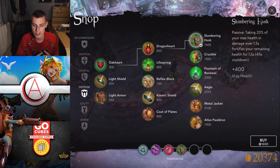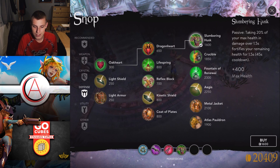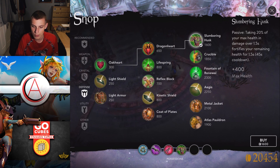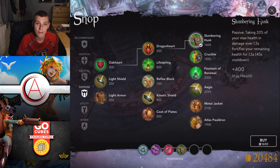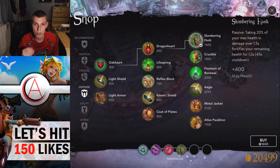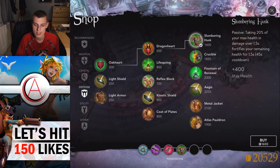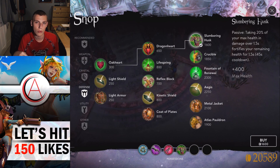Moving on to Slumbering Husk, the new defensive item — it's so much simpler. Slumbering Husk builds out of Dragon's Heart alone, costs 1600 gold, and gives you 400 max health. Its passive: if you take 20% of your max health in damage over 1.5 seconds, it fortifies your remaining health for 1.5 seconds, with a 45-second cooldown. Fortified health basically makes your health twice as effective — you have double the health pool and double the defensive stats, so it's very hard to destroy.